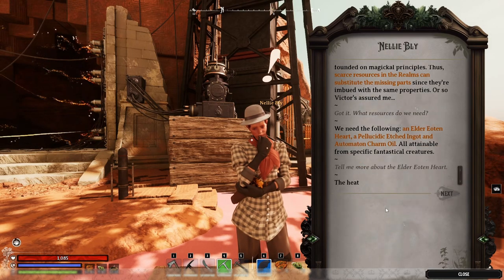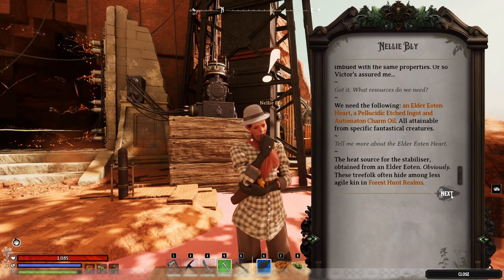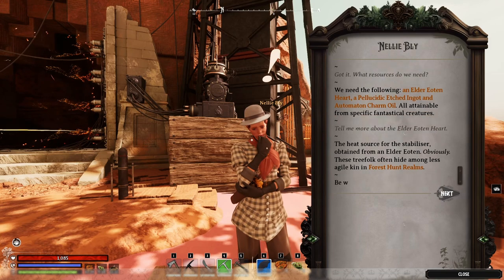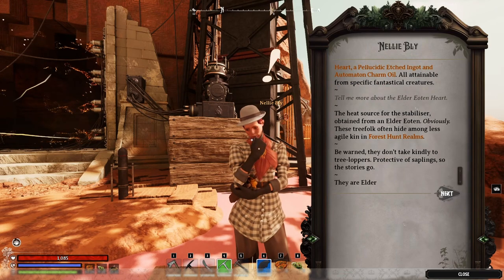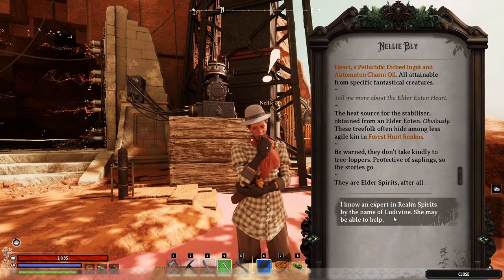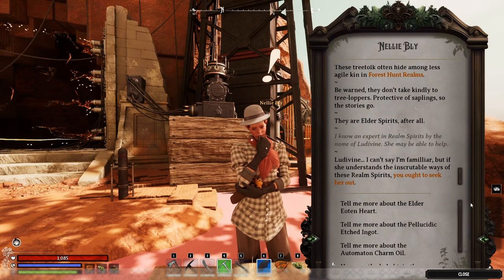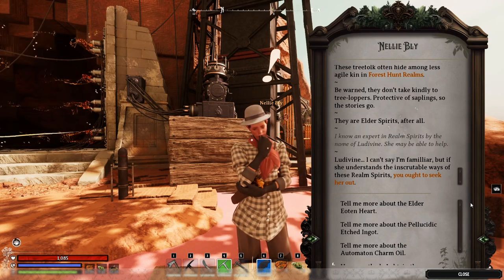"Tell me more about the Elder Jotun Heart." "The heat source for the stabilizer, obtained from an Elder Jotun, obviously. These tree folk often hide among less agile kin in the forest hunt realms. Be warned, they don't take kindly to tree loppers — protective of saplings, so the stories go. They are elder spirits, after all. I know an expert in realm spirits by the name of Ludivine. She may be able to help." "If she understands the inscrutable ways of these spirit realms, you ought to seek her out."